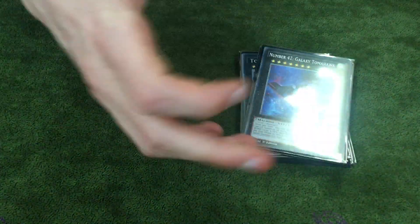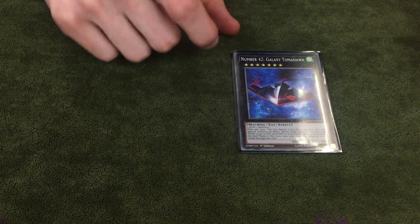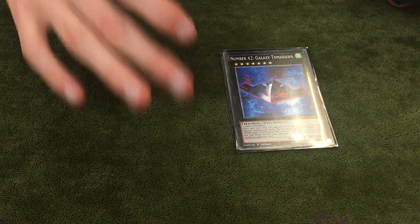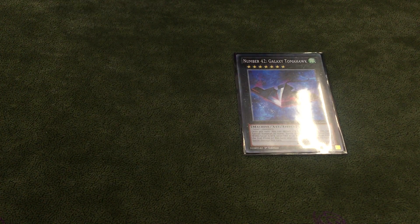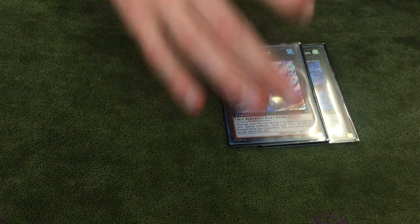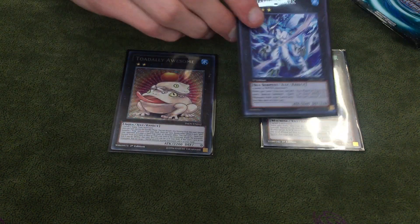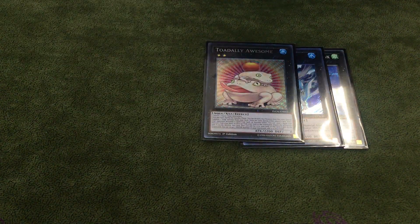For the extra deck: 1 Tomahawk. Ideally you want to make this if you go first — you can spam, though you can't attack with any of the tokens, so you just do it in the main phase. It makes huge boards and makes everything possible. You can make big boards without it, but it's so much better with it. 1 Helmet Shark — you've opened amazingly if you don't need this. 1 Toad — you make this with things like Firewall when you're not extra linking; you don't need to extra link in certain matchups. Toad recycles everything.